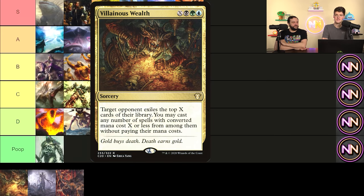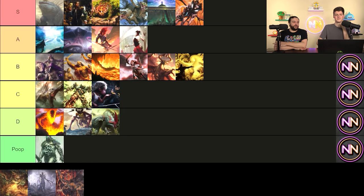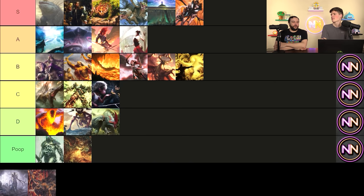Villainous Wealth: it's an X spell where you steal cards from their deck. The plan most of the time is to steal their entire deck. I love this card — fun but bad, Poop tier. It's one of my favorite haymakers that I don't have a spot for currently. It's an X spell that I feel I can never cast for enough. Even when I cast it for 12, it doesn't hit enough — 35-40% of that is going to be lands, so you're really only hitting seven or eight spells, and how many of those do you actually care about?